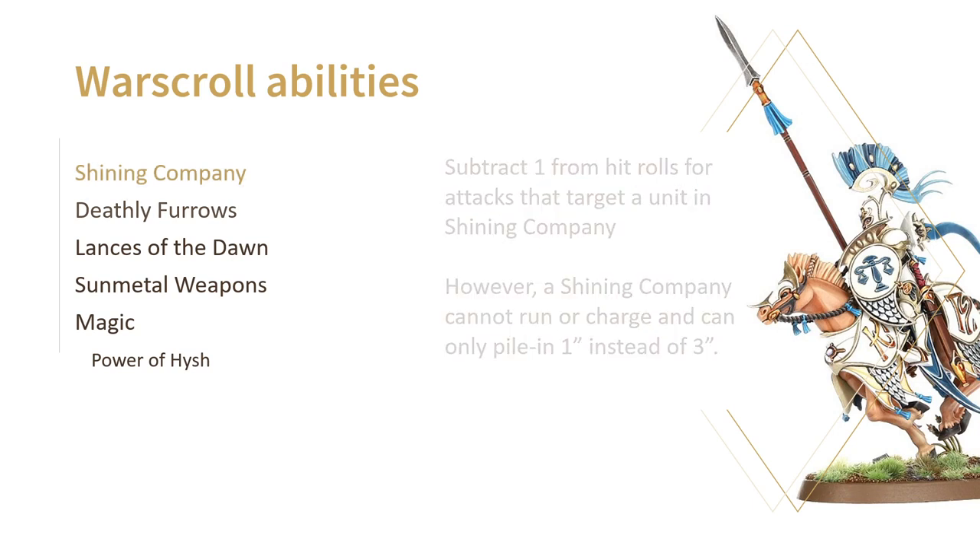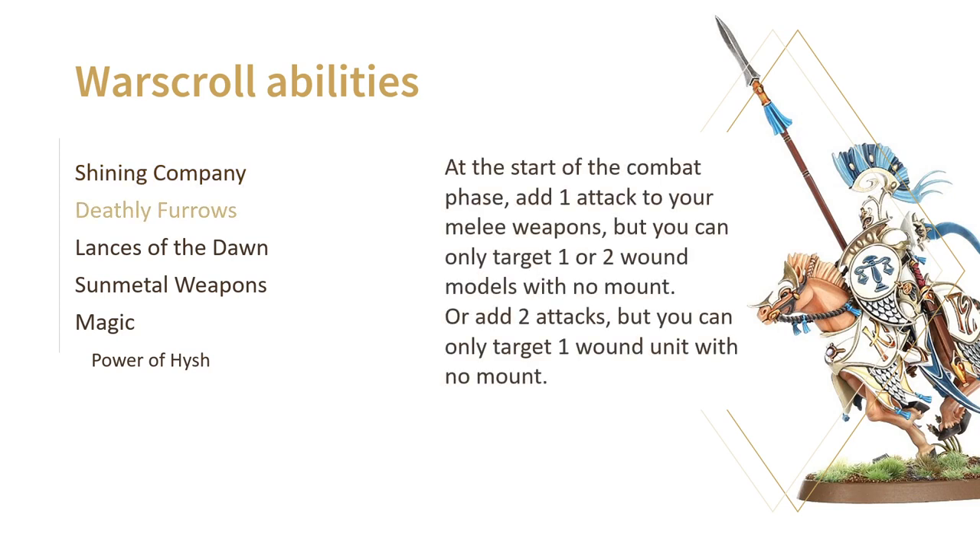What makes Dawnriders special is their Deathly Furrows ability. This basically grants them more attacks on all their melee weapons depending on which unit you target. If you choose to gain one extra attack, you can only target one or two wound model units without a mount. If they only have one wound and no mount, you can gain two attacks. This makes Dawnriders quite alright as horde killers but bad against everything else. Without this ability their damage output is somewhat negligible, so if you really want to kill something, choose your fights carefully.